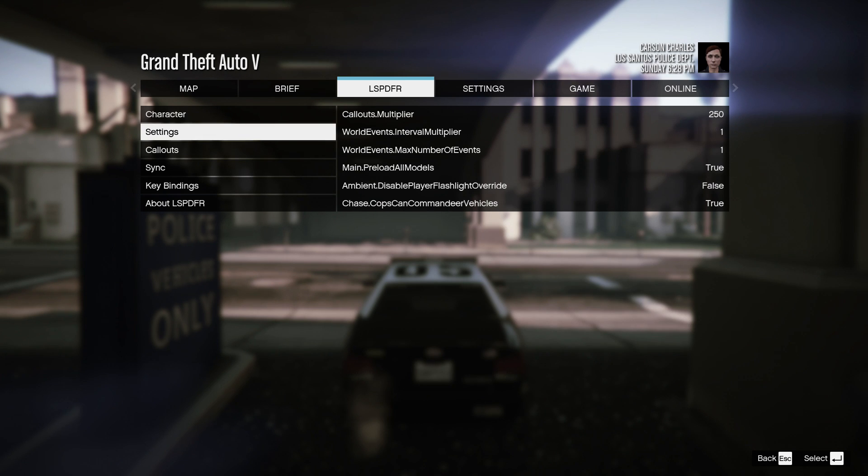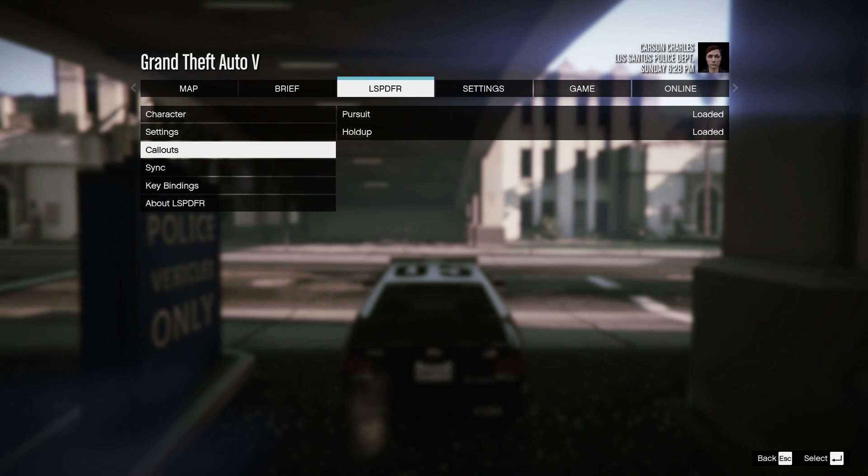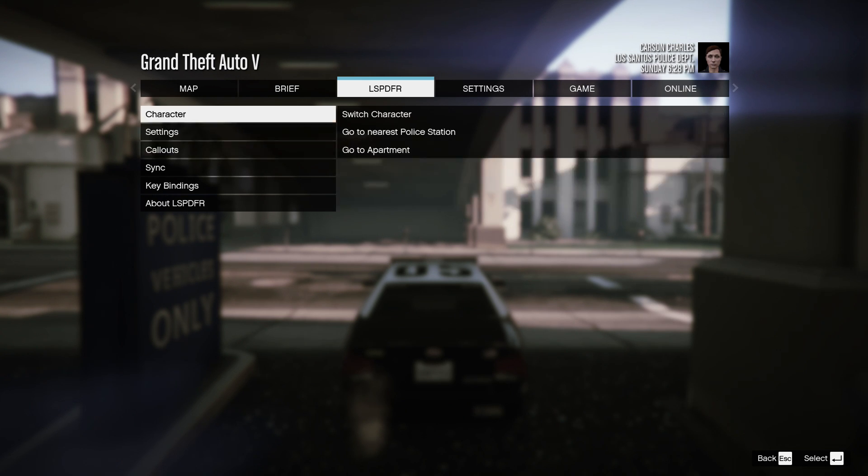There are also settings for LSPDFR, including callout multiplier, world events interval multiplier, world events maximum number, preload all models, ambient display, disable player flashlight override, and chase cops can commandeer vehicles. You can also see what callouts are currently loaded, as well as your character information.